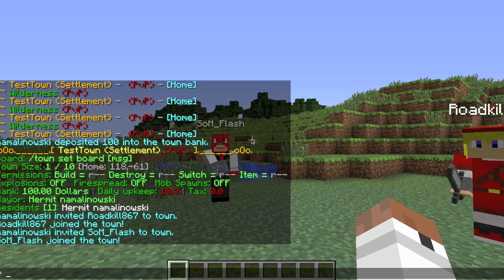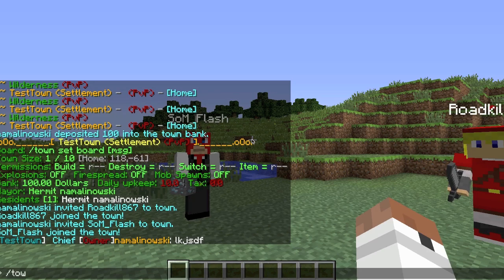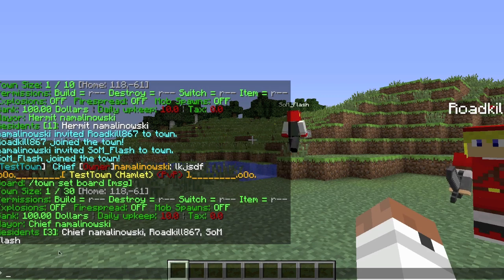Now we have three players in the town, which makes my rank Chief. When I type slash town again, it now says one out of thirty for the town size — since I have more players, I have more area I can claim to expand on.